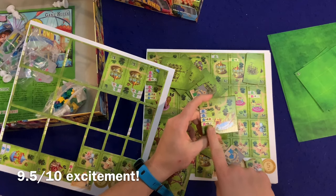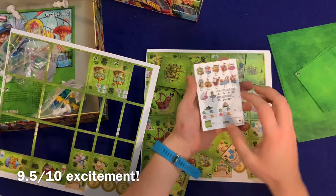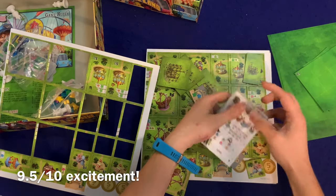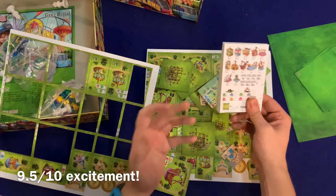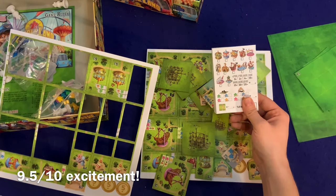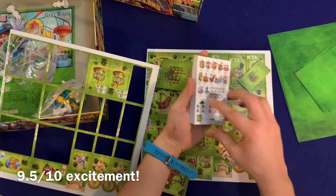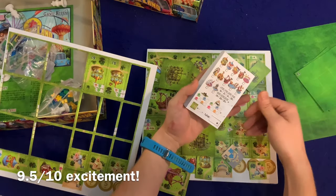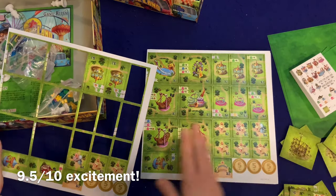There's some iconography here that looks relatively simple. It didn't show the scoring pad upfront, but it's a nice little scoring pad and it's double-sided — yes! Thank you! Always make your score pad double-sided; it just makes sense. I see games with non-double-sided score pads and it just drives me nuts.